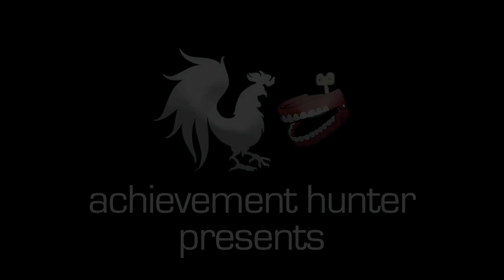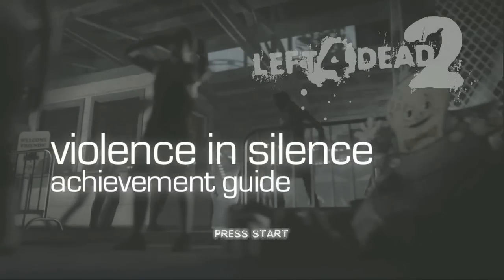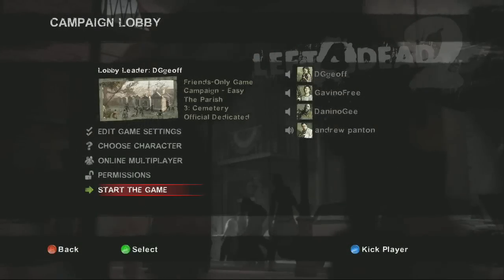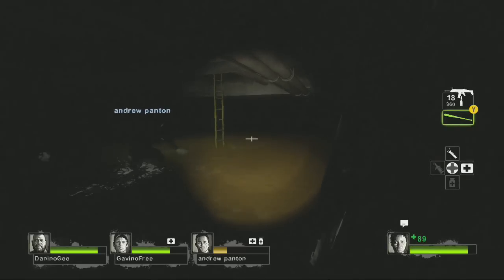Hey, what's up everybody? It is Jeff from Achievement Hunter, and today we're going to be getting Violence and Silence in Left 4 Dead 2. We're going to set this up by going to the Parish and checking Chapter 3, the cemetery.